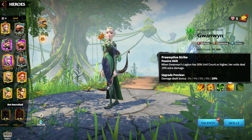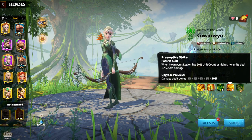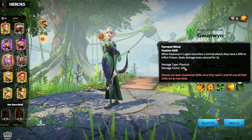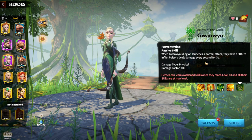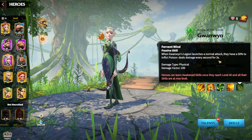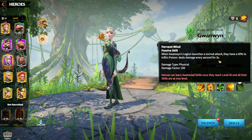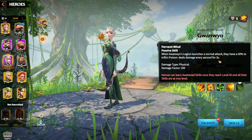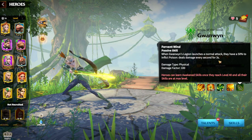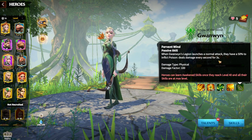The fourth skill: when Gwenwin's legion has 50% unit count or higher, her units deal 10% extra damage — nice, nothing special. But the most important thing about Gwenwin is her Awakening skill: when her legion launches a normal attack, they have a 15% chance to inflict poison, dealing damage every second for 3 seconds — that's 300 total damage. That's the main factor making Gwenwin popular for Behemoth killing, because Behemoth has the highest amount of HP, and ticking poison damage is always better against enemies with a large health pool. That's why even in Season T1 or Season 2+, you can always use Gwenwin as your primary hero for Behemoth killing and you'll be very happy with the damage.